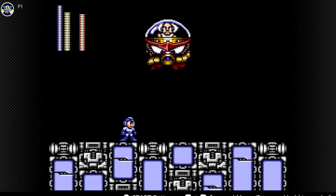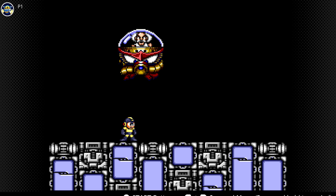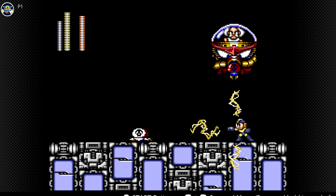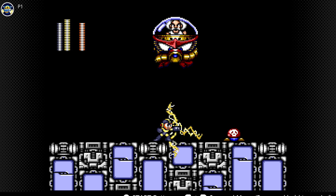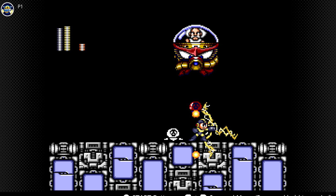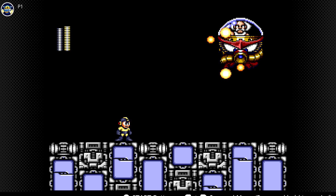And now for the final part. Now we just need the Elect Beam to finish Wily off. Honestly, all you have to do is just stand here and shoot. There we go. Wily is defeated once again.